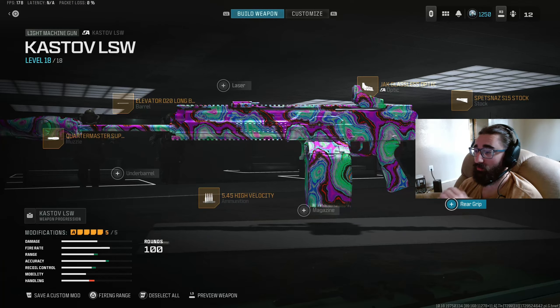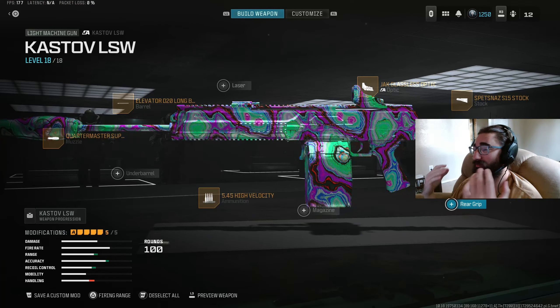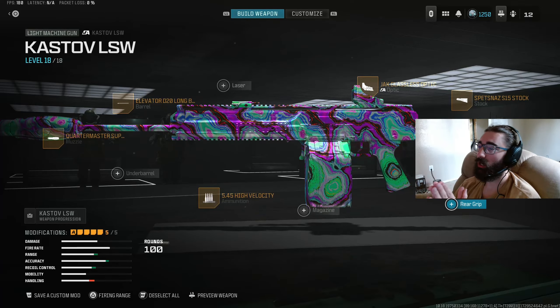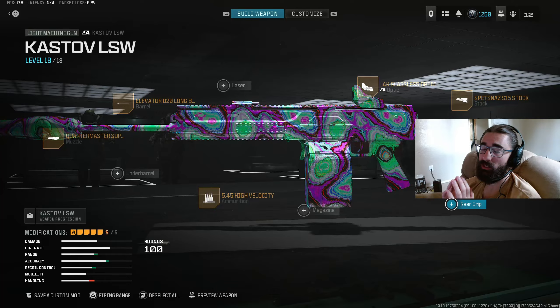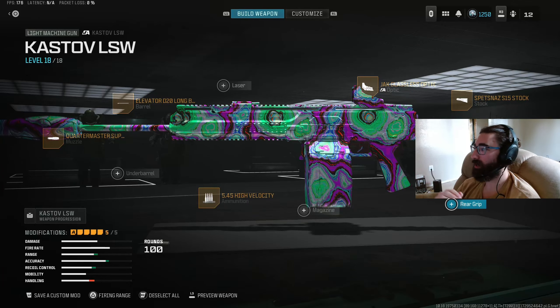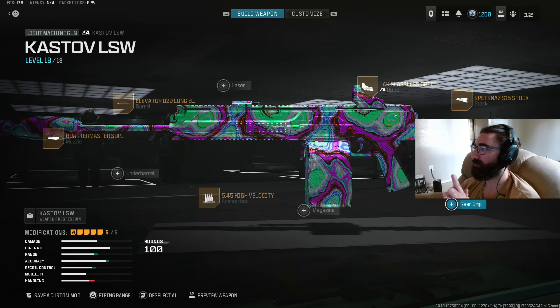Alright, here's the build. The first four attachments are kind of a no-brainer. The Quartermaster Elevator D20 Long Barrel gets access to one of those awesome new barrels that also helps with the crucial firing aim stability stat — just an awesome attachment. The Jack Glassless optic also comes built in with firing aim stability. Highly recommend it.